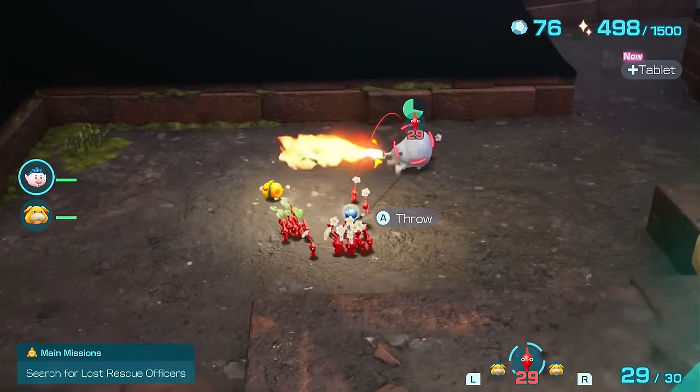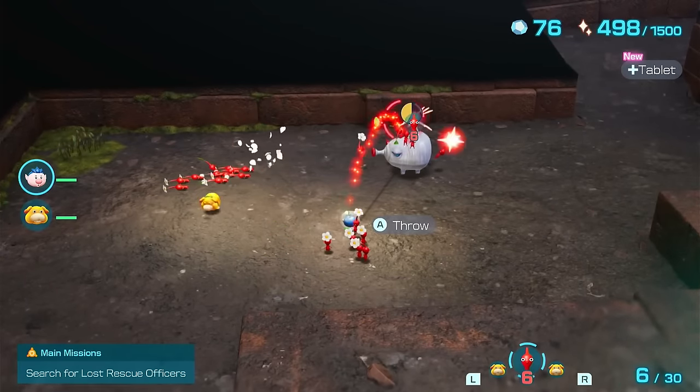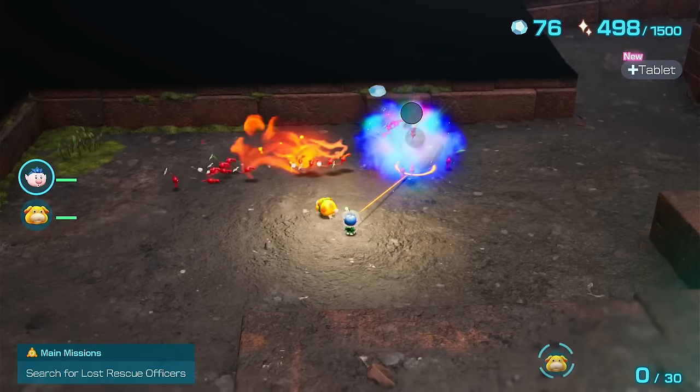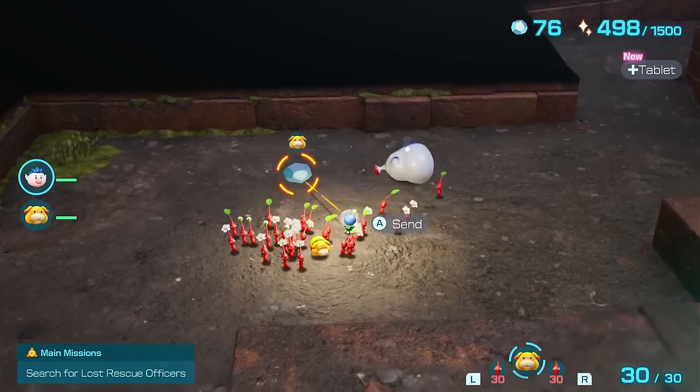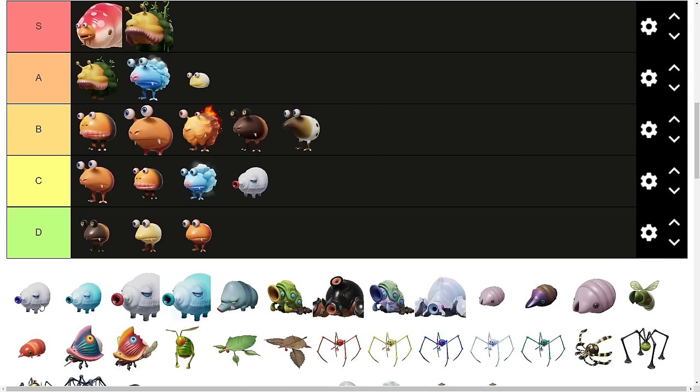Finally, moving out of the Grubdog family and into the Blowhog family, we have the Fiery Blowhog up first. This enemy doesn't really have a high killing potential. Of course, it can catch your Pikmin on fire, but whistling them is fairly simple. For those reasons, C tier.